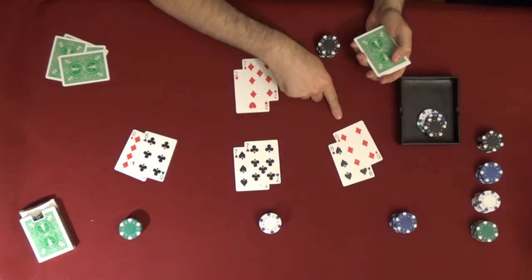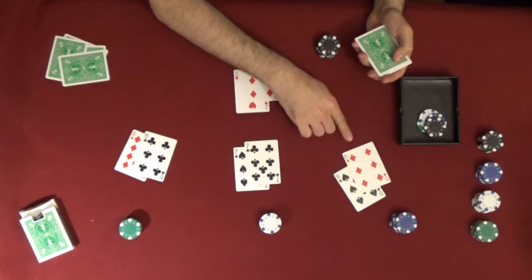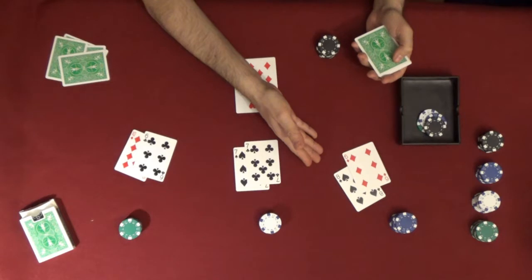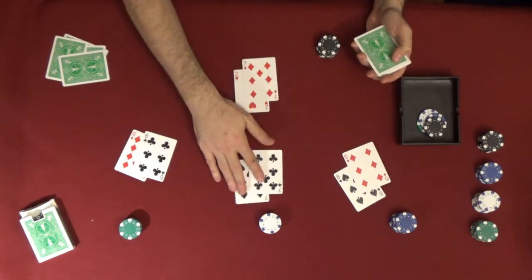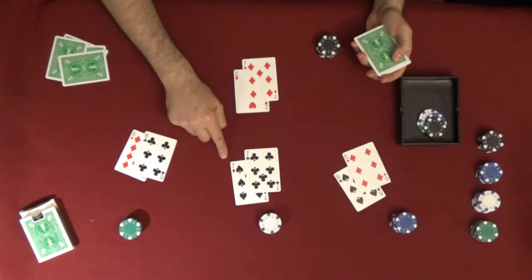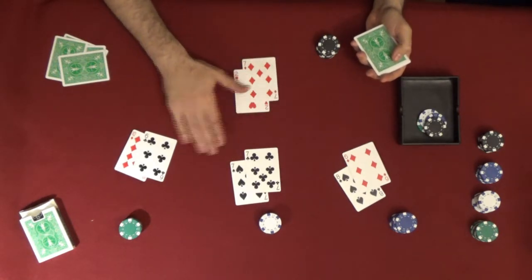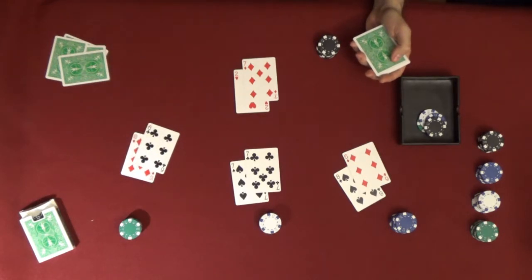So for instance, the blue player here has a six and an eight — there's not much wiggle room there. There's only one possible card that could win, which is a seven. This player won't win at all, so they're probably not going to bet this round. Another player can get a seven, eight, or a nine, so there's a three-card spread.